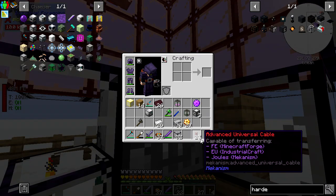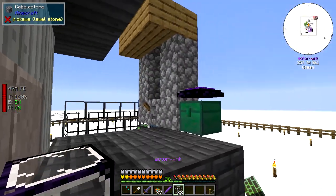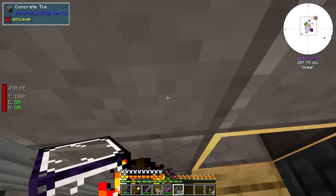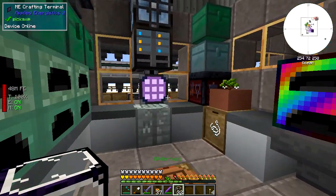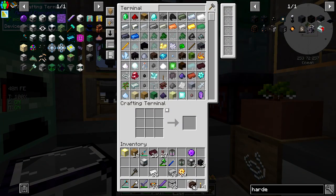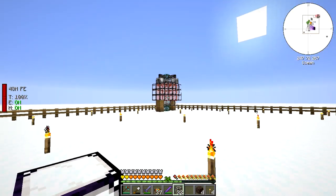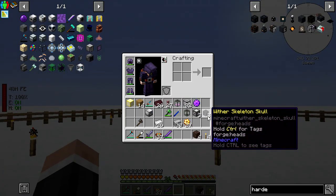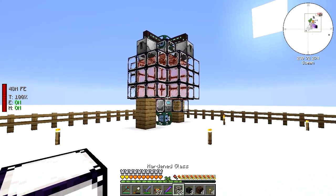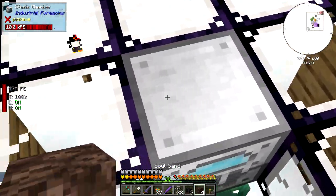Let's go over here - I need three of those and then some soul sand which I did get from the nether since I needed to get a gas tier anyway, so that was pretty easy. There we go - this is quite exciting I've got to say. Let's actually put that there as well, because yeah this is an insane thing to be doing - I love it.